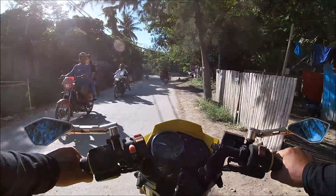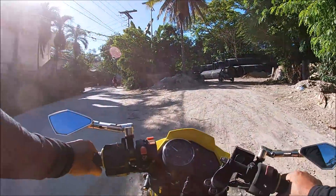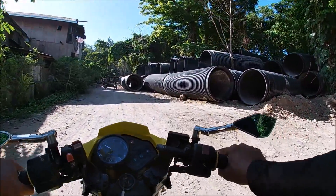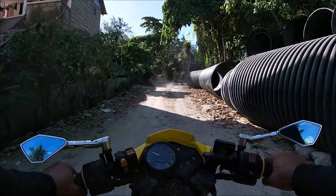We'll be going to wetland number 6 on the right. This is the new road going to wetland number 6, connecting to the main road to station 2 and station 3. Let's check out what's the development on wetland number 6.